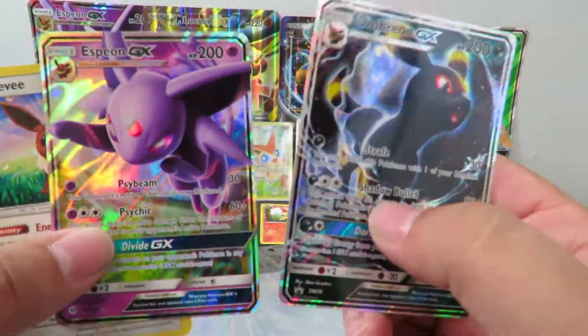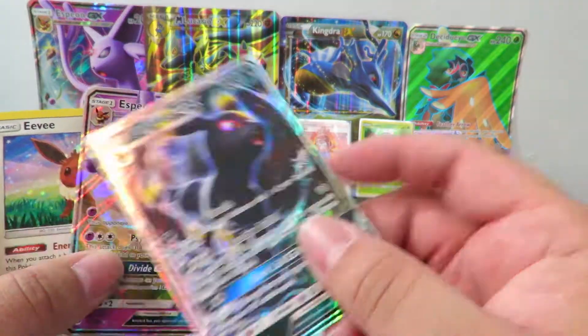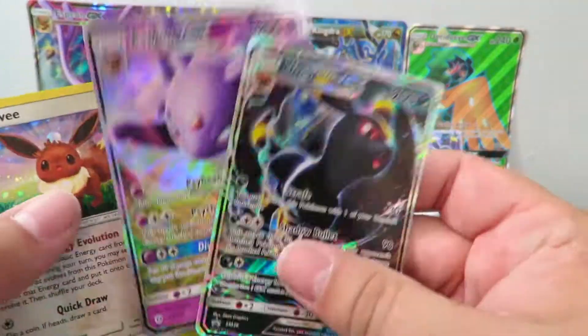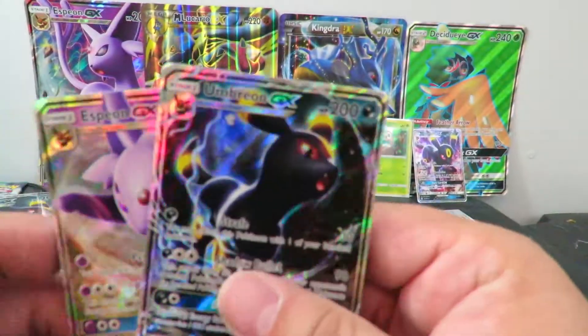And of course the Espeon here — it's a reverse. Last one, we got the Espeon GX alternate art. And then of course you had the regular Umbreon, which is over there. This time it's reverse. You get the promo Umbreon, and of course the regular Espeon GX, which is featuring in a deck I'm playing on TCGO online right now.